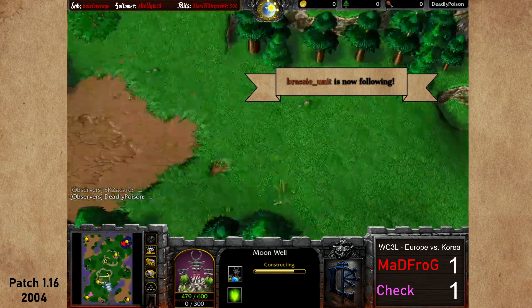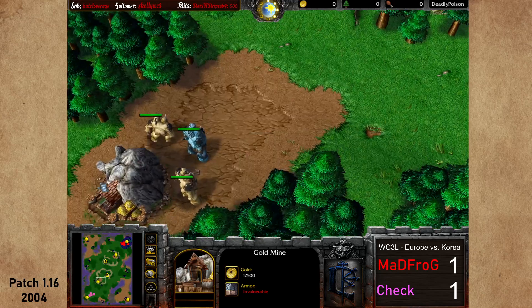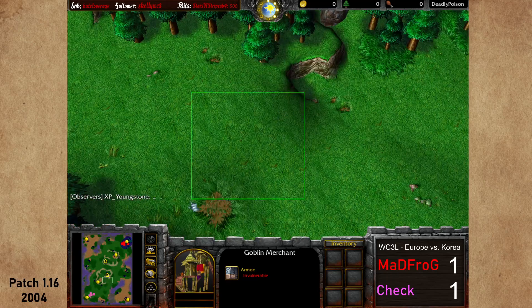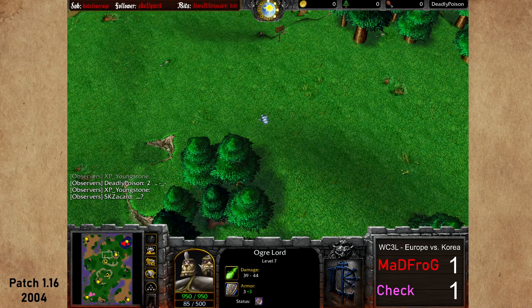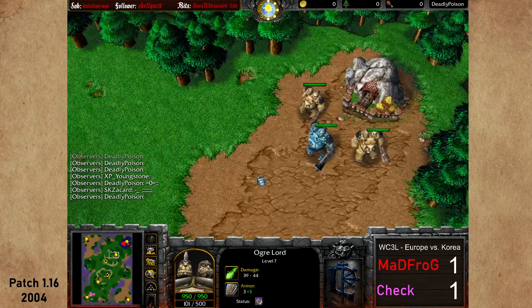Let me give you a little tour. We have a goldmine which is pretty close to the main base, and a goblin merchant right next to it. Especially interesting is the fact that there's only one way in, so you could get trapped easily when creeping. If you've seen the first part of this clamor, you might have seen Grubby build some towers here and tower-creep these camps, then getting an expansion — a lot of possibilities.